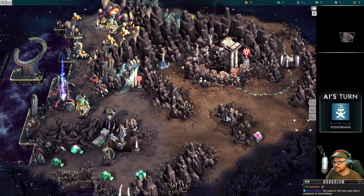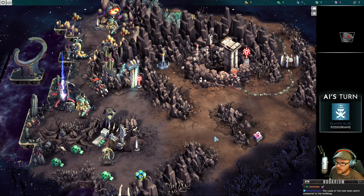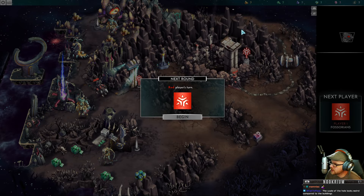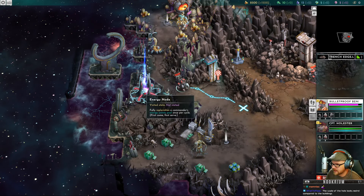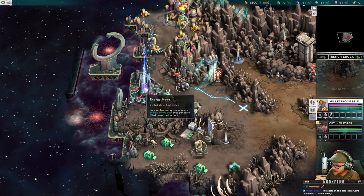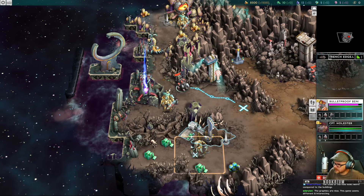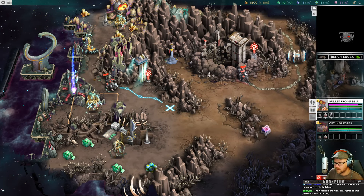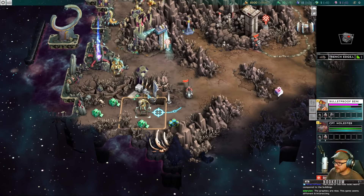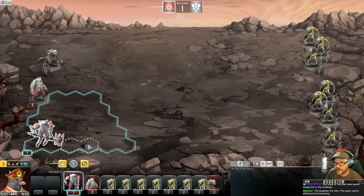He's telling me he can still move. It's the evil blue team's turn. We can see resources coming in here. This energy node will replenish my commander's energy pool. There's a quarry that gives me some green resources every turn. Very Heroes of Might and Magic style — same style. Let's go take out this fight here and see what we can do.